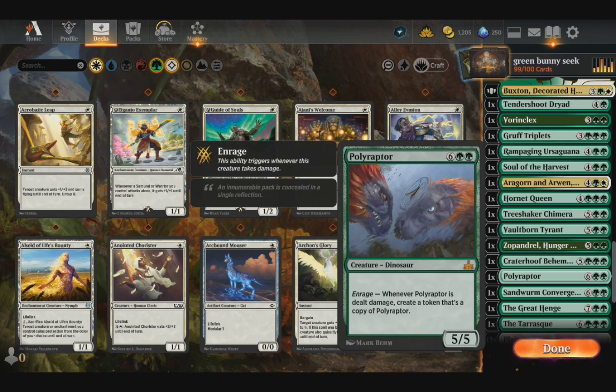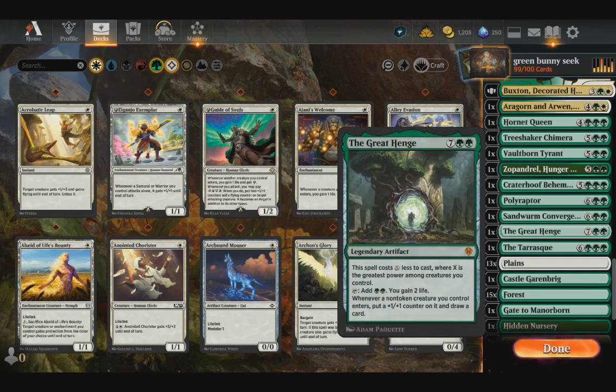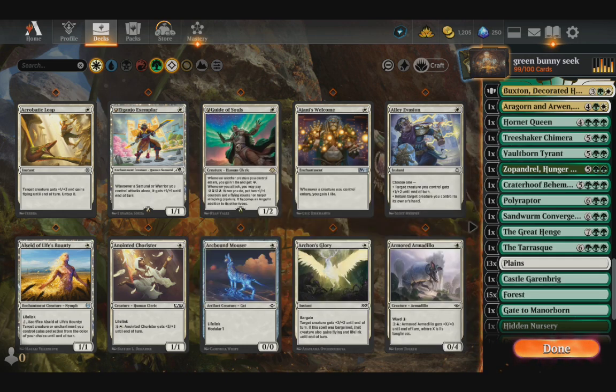Polyraptor just creates copies of itself when it's dealt damage. Sandworm Convergence — I don't have that many flyers, but this is my answer to why. It makes flyers unable to attack and gives me 5/5 worms at the end of the turn. And there's Great Henge, which gives me more mana and some card draw. And the Tarrasque — a little bit of removal because it lets me attack a creature when it attacks, and it's got Haste and Ward 10 as long as it was cast, so it can be kind of hard to take out.